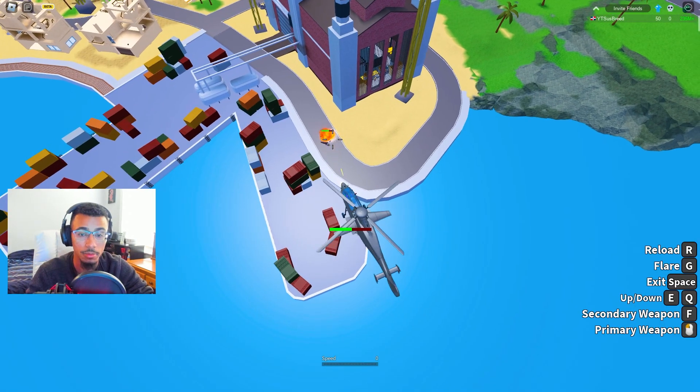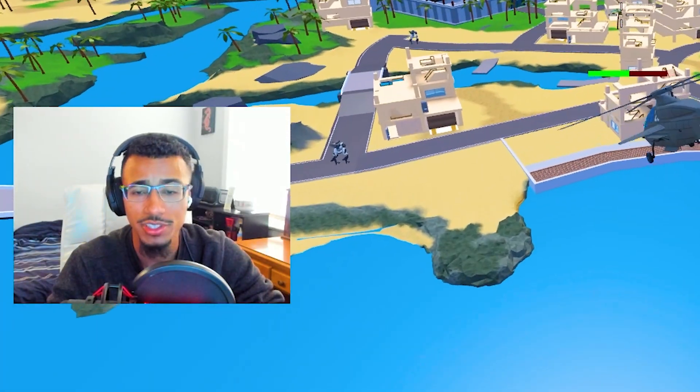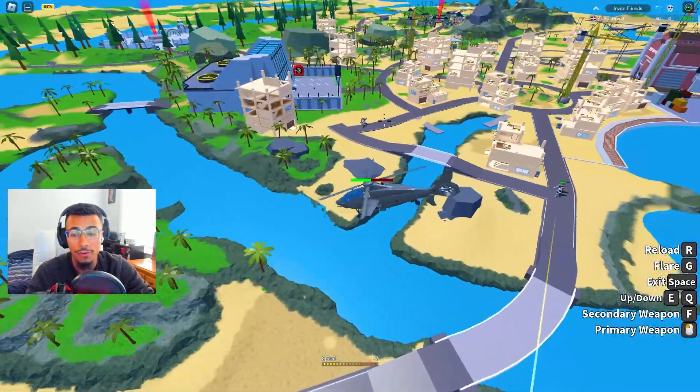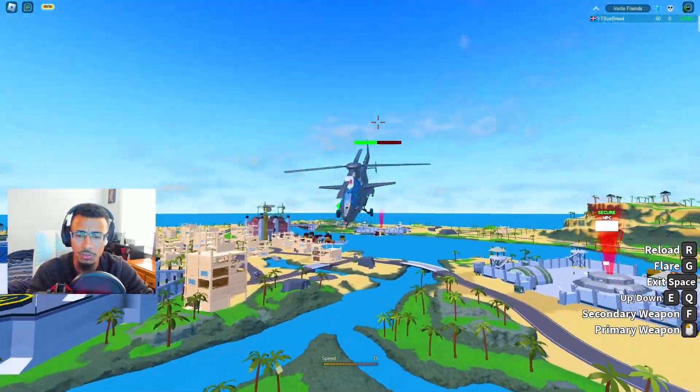The turret damage does pretty good to the mech, I'm not gonna lie. The missile reload is about five seconds — I just noticed that. So that's all the health I could take off of the mech with all the ammo I have — all four missiles. I don't even know how many bullets we get with the minigun.